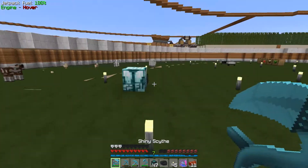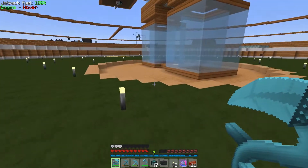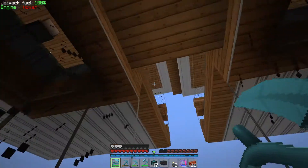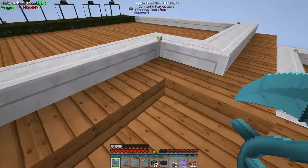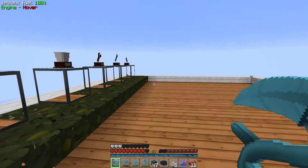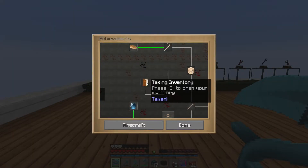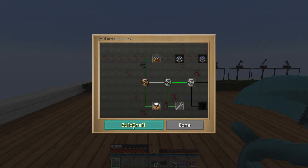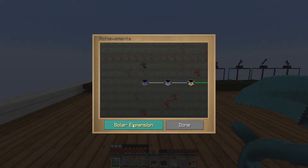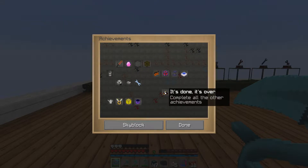I haven't touched our wing trophies in forever, but now we can autocraft and check those out. We can go up — let's check it out. We have our trophy room here, and we haven't gotten many trophies yet. Let me pull up the skyblock achievements screen.